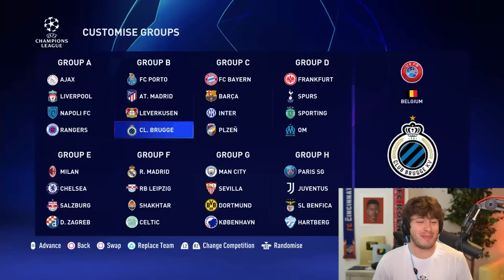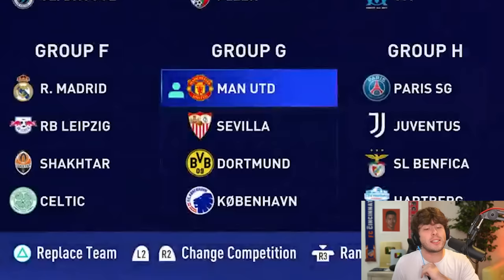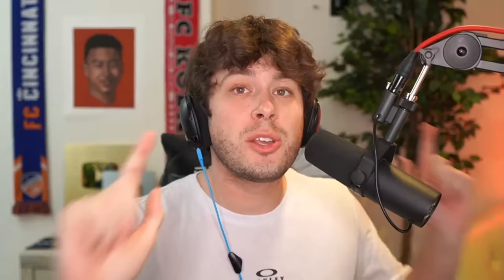To start, we need to put United in the Champions League since they're not in it in real life. It makes sense to put them in Man City's group and replace them, since we're basically stealing Pep from them. The rules: each week we take over a new club in career mode and make signings to win the Champions League. The catch is we can only play five games total, so we have to pick and choose carefully and simulate the rest.